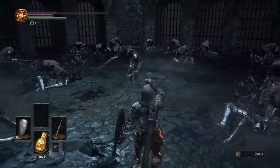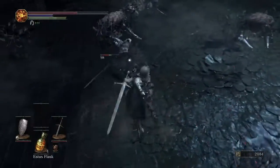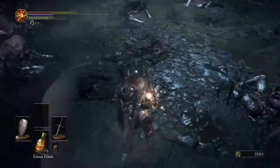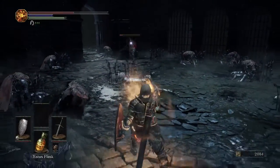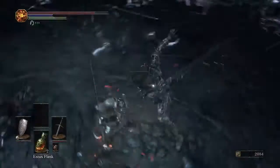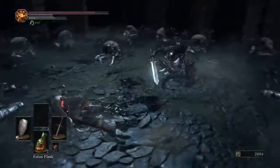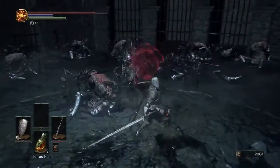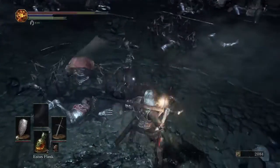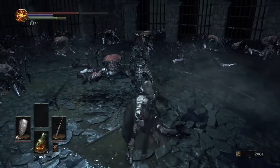As you can see, they do not stagger easily — well, they can stagger, but their poise is really, really good. That grab attack has a very long-reaching stab that covers a ton of distance. But we got him.